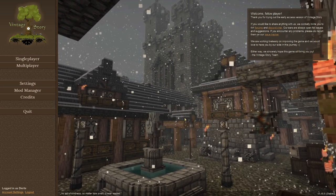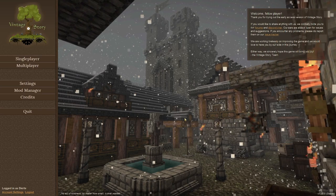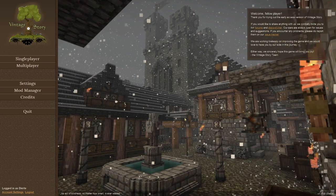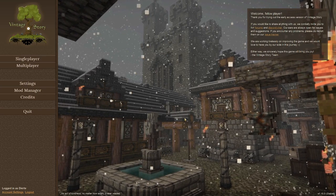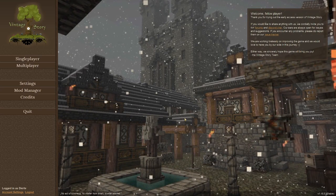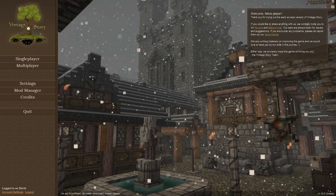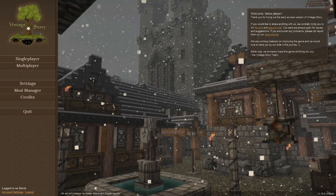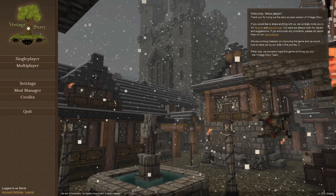Hey, what's up everybody, Dirty Mark War here, previously known as Dear to 32. Welcome back to my channel. We are going to start a new series today — we're going to play Vintage Story. This is, as of time of recording, version 1.15.5. It's essentially a Minecraft-style survival crafting game that began as somewhat of a mod for Minecraft before the developers decided they were better off just making their own game from the ground up, so you'll see a lot of inspiration from Minecraft.